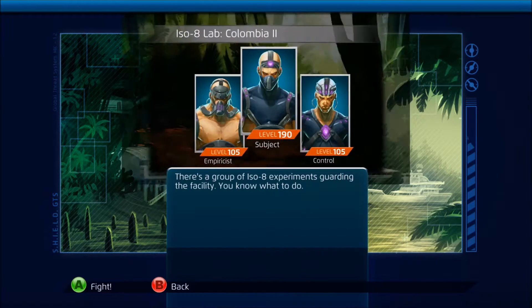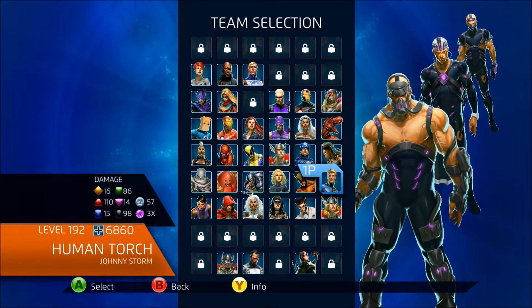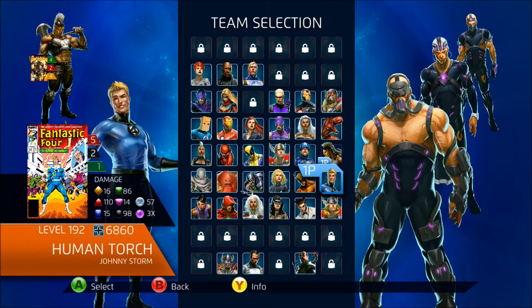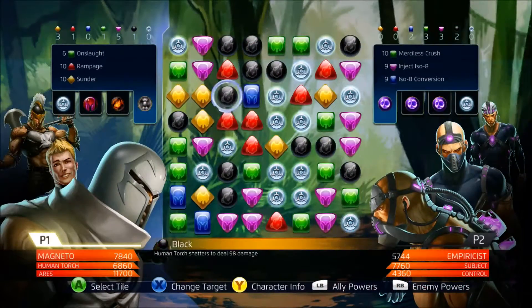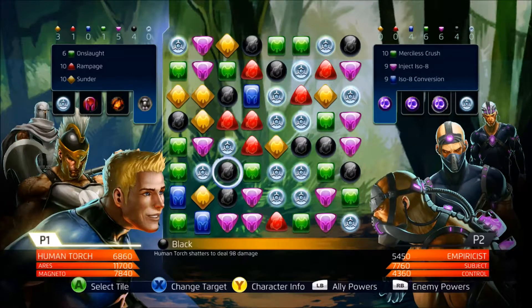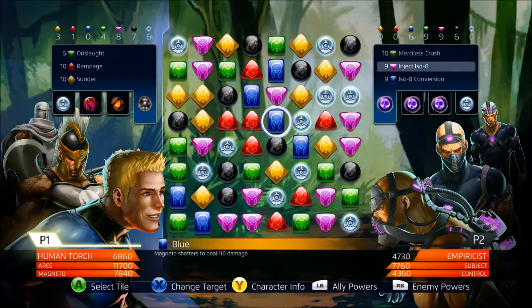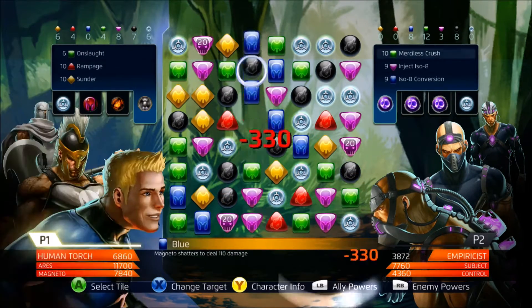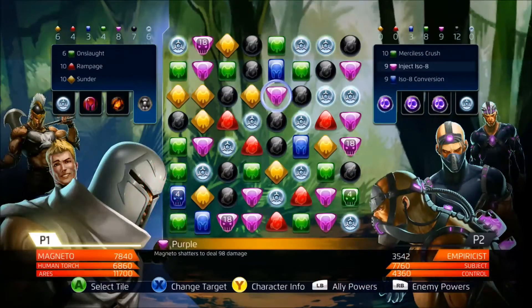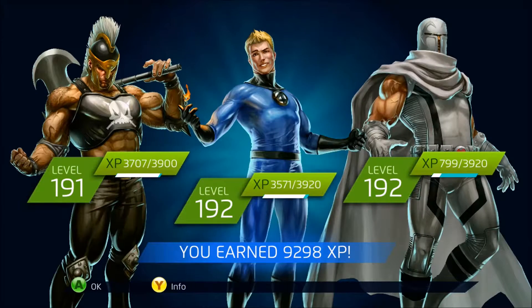The next mission is Colombia 2. We're going to face mutants once again — pretty easy to defeat. We have to find where Osborne is. I chose Ares, Magneto, and Human Torch for this mission. Ares is at a lower level than anyone else I chose for fighting, because I always have to fight him and never have the chance to level him up. But this time I can actually use him. It's a pretty easy mission.